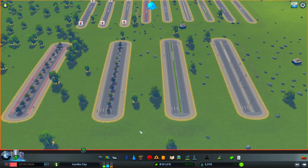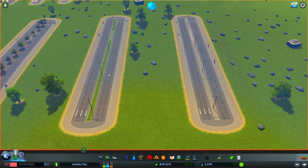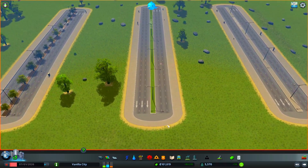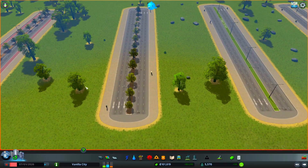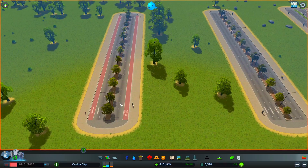These are the new large roads. Starting from right to left: the six-lane road with the gray median, the six-lane road with the green median, a six-lane road with a tree median, and a six-lane road with the tree median and bus lanes.